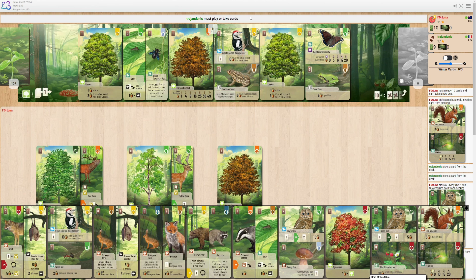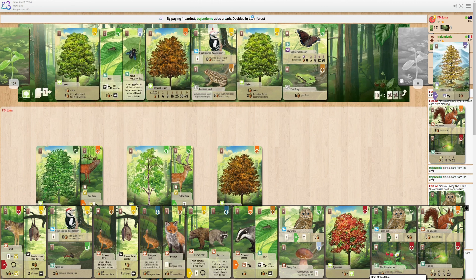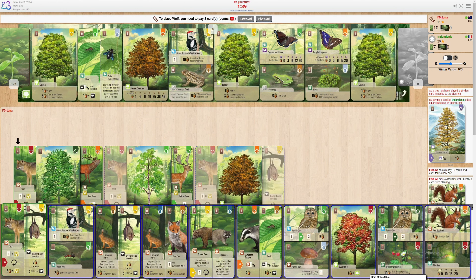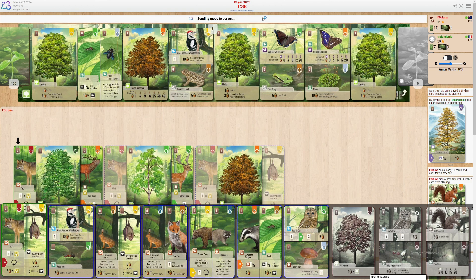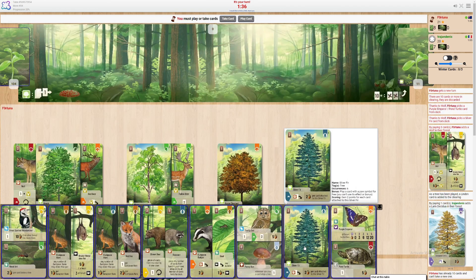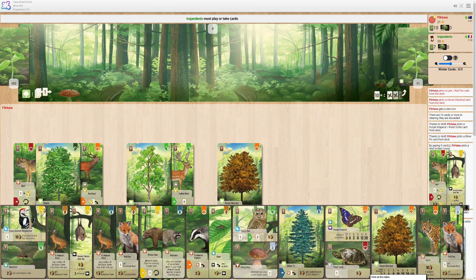Every time you take a turn where you don't do the best or you do something slow, little by little you fall further and further behind. So we're gonna play the wolf — its bonus shuffles everything away — and there's the tree I wanted, so that's lovely. And there's another fox.